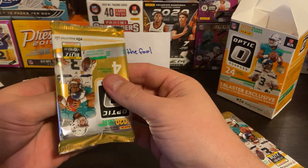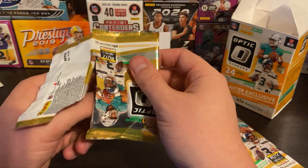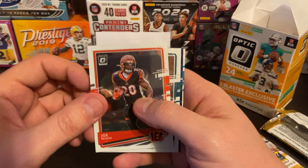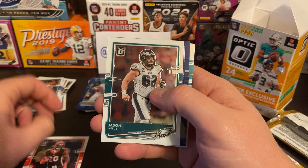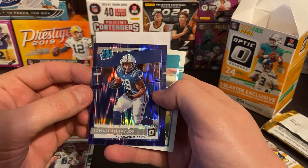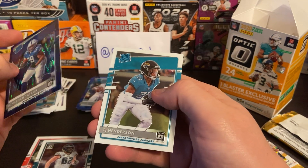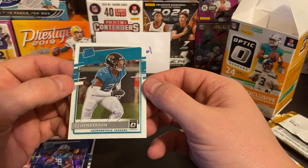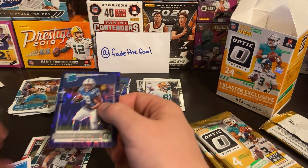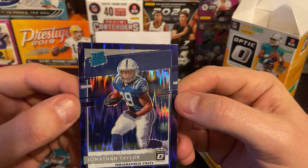If you guys know, there's no retail out there at all. Joe Mixon. Jason Kelsey. Jonathan Taylor, Rated Rookie, Purple Wave — man, that's off-center. And CJ Henderson, Rated Rookie. It seems like everything I've been getting has been off-center to the right, and this one's off-center to the left. You're spending a lot of money on these cards and you can't even send them in.